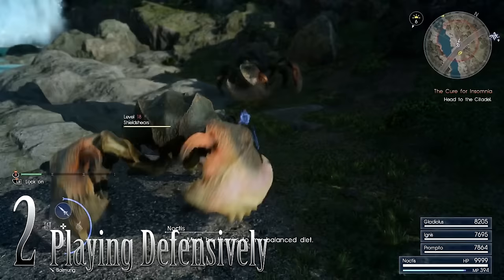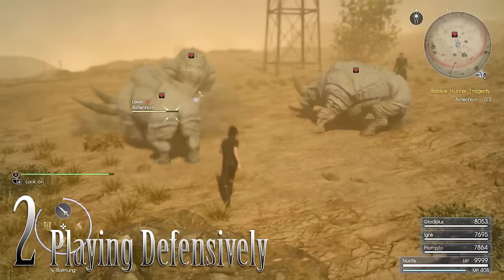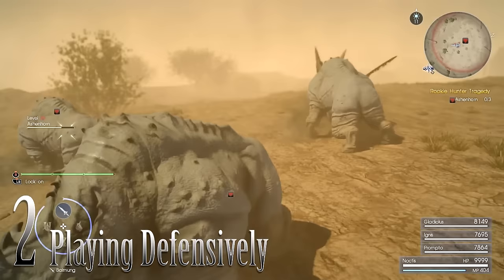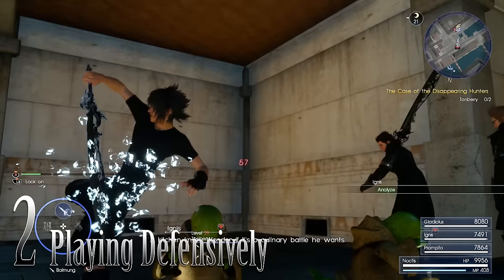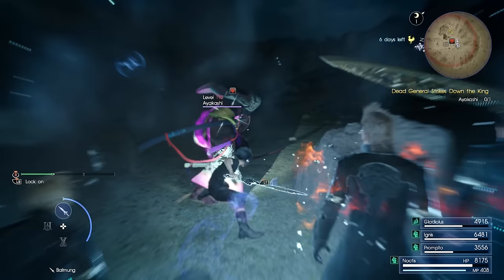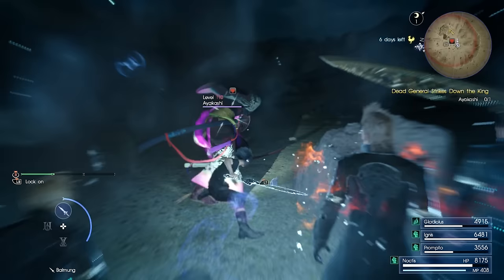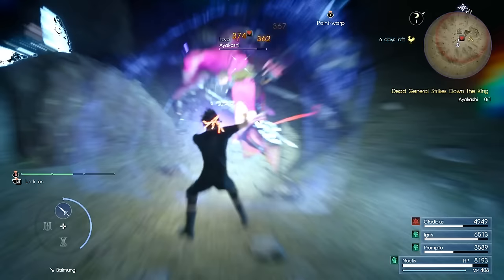Number 2: Most of the fights in this game can actually be won without ever hitting the attack button. This comes down to parries and counters. It's very essential that you have an easy way to do both quickly, because enemies like Tonberries will continue to attack after you've parried and countered them — they'll just do it over and over. Remember that the game is only over when Noctis dies.